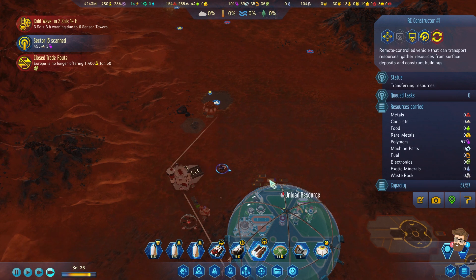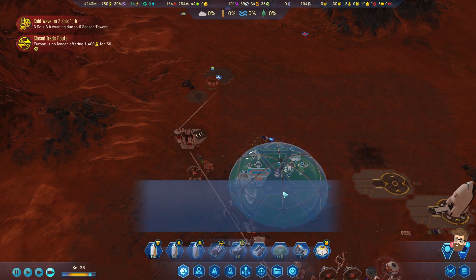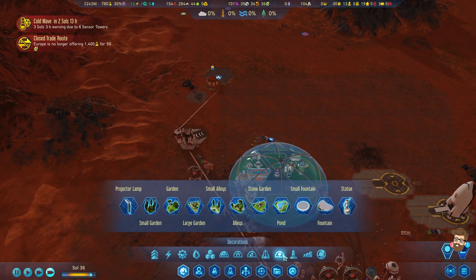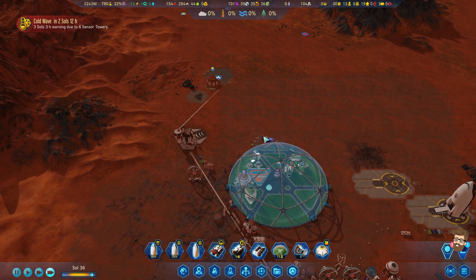We're going to go ahead and unload those polymers. I'm thinking about maybe slapping an art store down here because that would actually increase comfort within the dome. A small art store right there - it's going to be a happy little art store.